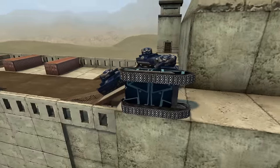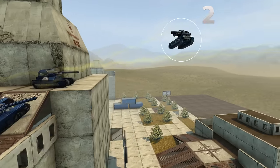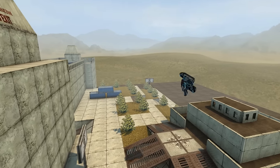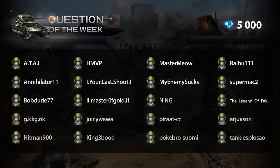Last time, you had to guess how many flips Wasp would do after being shot by one Hammer and three Railguns on the Esplanade map. The correct answer is 5. Here are our winners, and here's the new question.